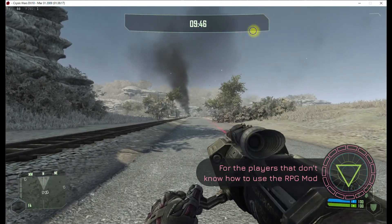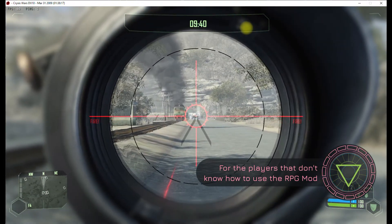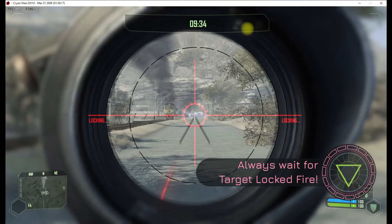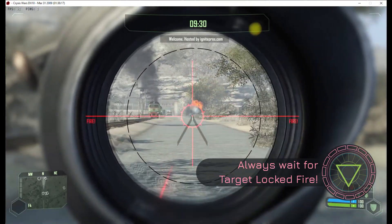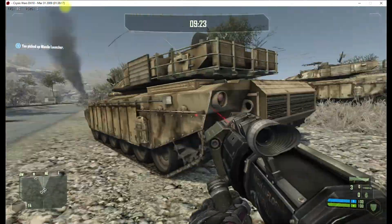Okay you guys, we're going to be showing you how to use the RPG mod in this video. Here's some real-time gameplay. Get in the tank, stay in the tank — are you in the tank? So you have to wait. See, this is locking, and it says 'target locked.' That means it'll go right to that target.